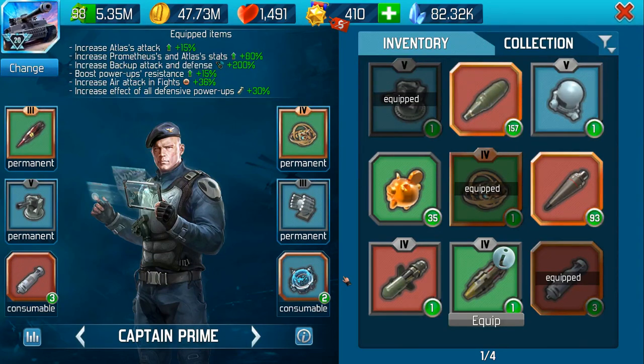When items are in the consumables, obviously they're going to be used each and every time you use them in a battle. For example, if I am actually fighting air attacks, that will drop. You don't need to take it off every time you're fighting a ground or underwater battle if you've got that equipped. It's up to you how you choose these consumables — it really is a personal choice.